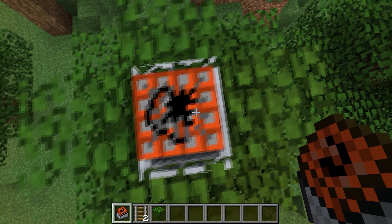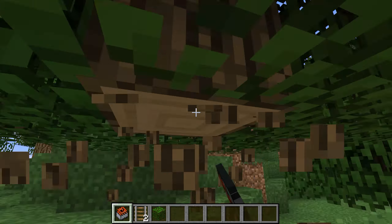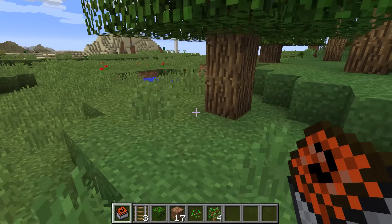However, this trap is not perfect as the player can panic or have fast reactions and break the TNT minecarts. To avoid this, I recommend placing at least 3 or 4 TNT minecarts. Even if they do react, they most likely won't have enough time to break all the TNT minecarts.